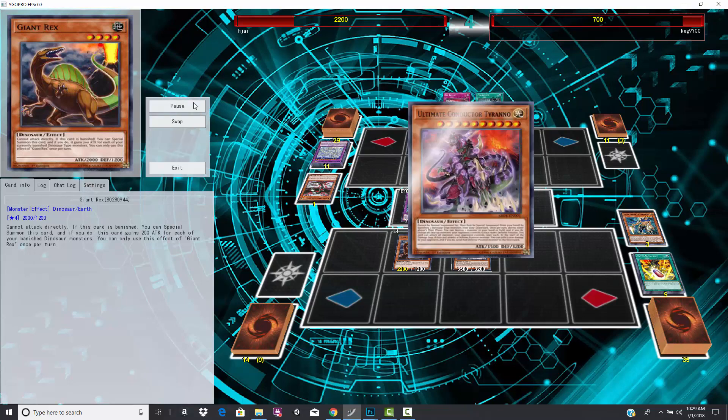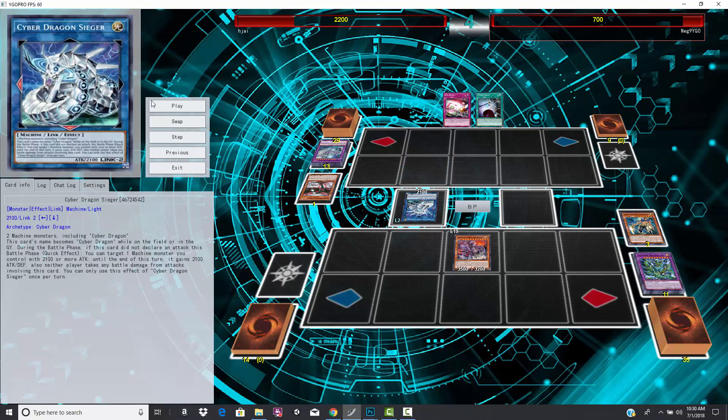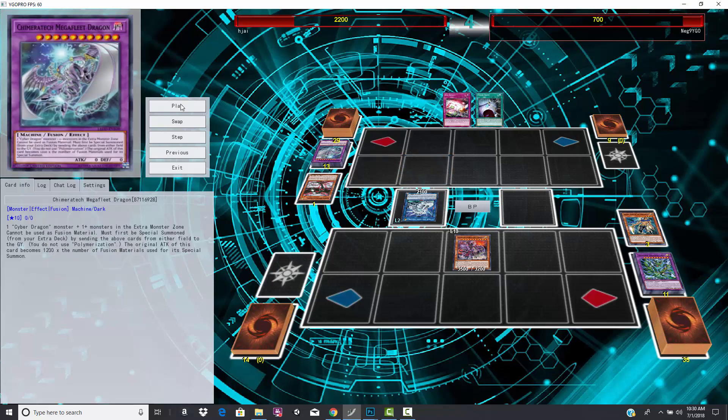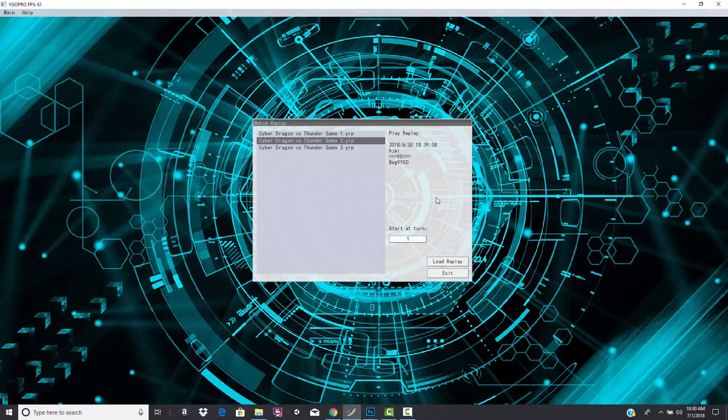Wait, hold on — he is going to fight back. It is possible because you can contact fuse while face down. As crazy and unlikely as this seems, he actually makes a comeback and should have actually won this duel. He summoned Cyber Dragon Seeger, but he should have gone into the battle phase, activated the effect on Seeger, and then attacked with it. People don't realize that as long as this card did not declare an attack this battle phase — quick effect — you can target one machine monster you control with 2100 or more attack, and until the end phase it gains 2100. He messed up and just rammed into Conductor Tyranno, losing the duel. Team Neg9 should have lost this duel, as Cyber Dragons would have had no resources to work with.